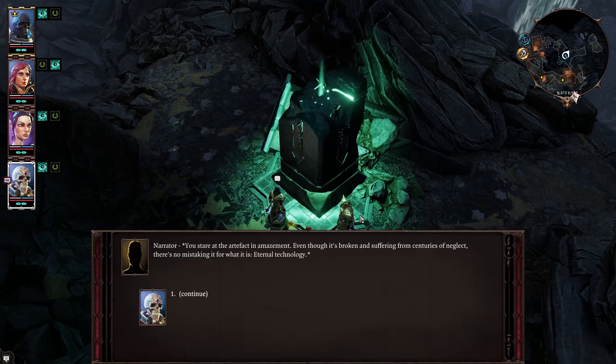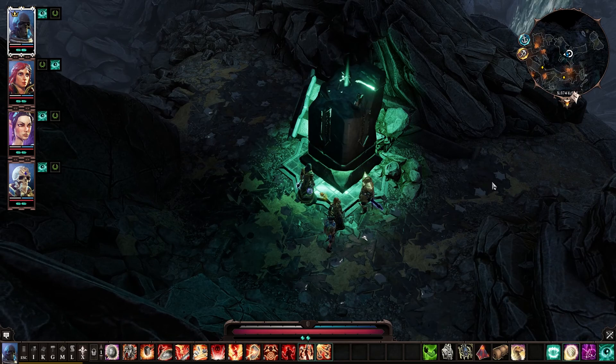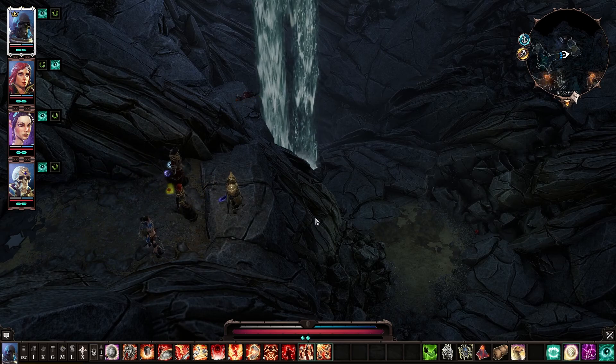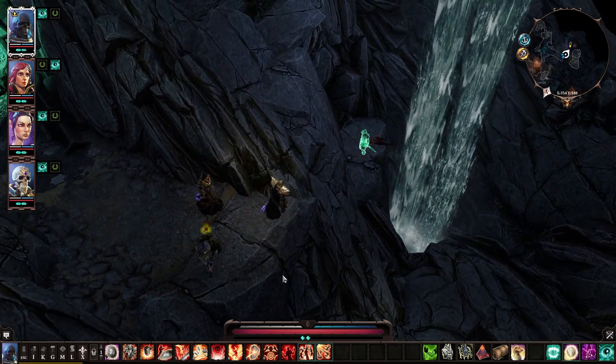Fane, can you try touching it? Stare at the artifact in amazement — even though it's broken and suffering from centuries of neglect, there's no mistaking it for what it is: Eternal technology. Looking close, you see that it may be broken, but it's not dead. Its ancient hunger calls to you — it yearns for source. Back away from the relic. Did we mess it up because Fabrosi interacted with it first? What's down here? Some fly agaric — and what appears to be someone's dead-ass corpse.